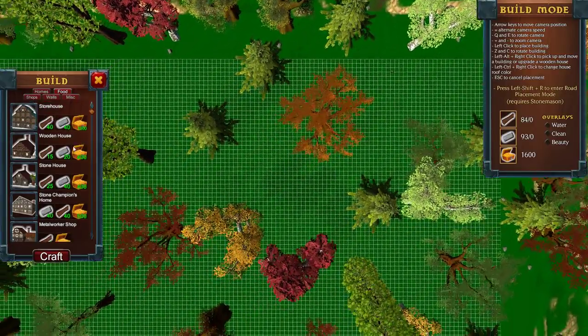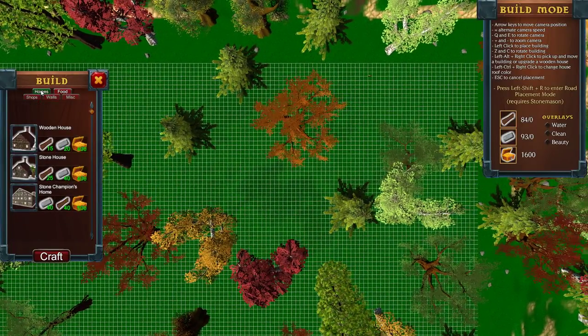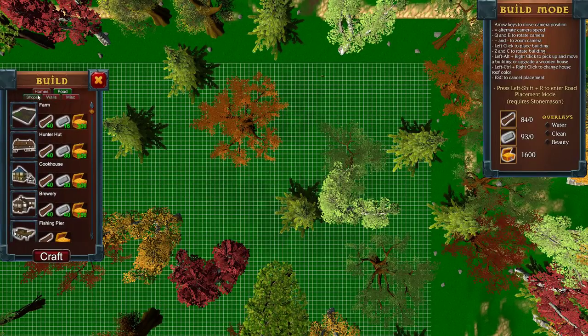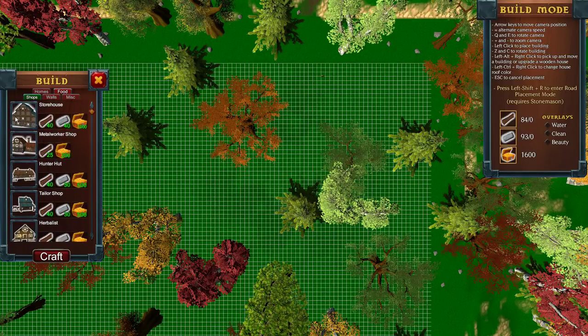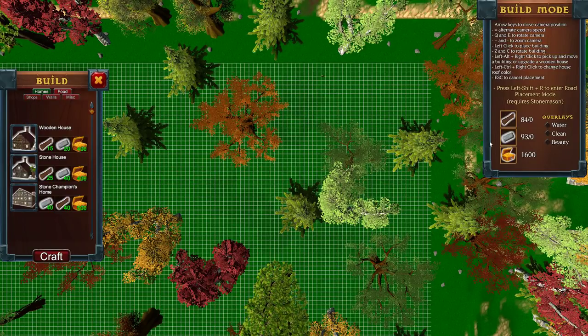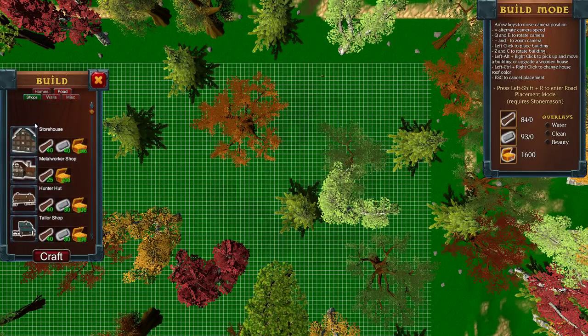Okay, that's actually pretty cool that it zooms out to this view. Don't I kind of... wouldn't I need a home to start with? Food. Shops. Wall. Oh good lord. Wooden house — can I make a stone house? What are my resources? Ninety-three. I could make a stone house. It feels like a good idea to jump straight to stone rather than wood. However, how much stone would I have left after building a storehouse?